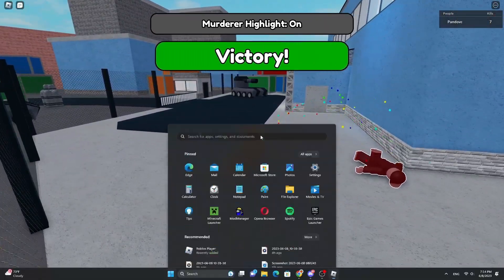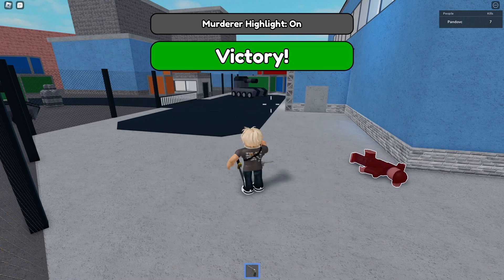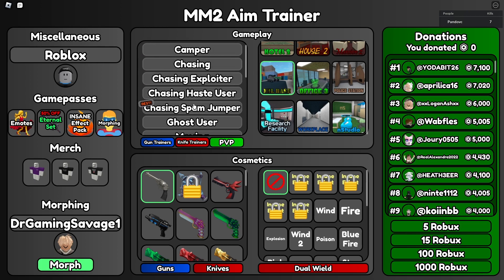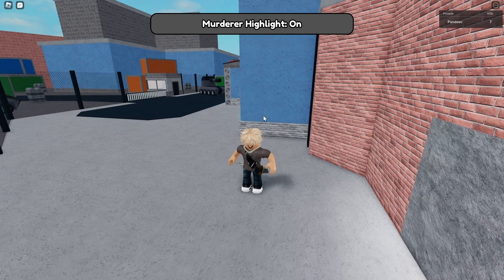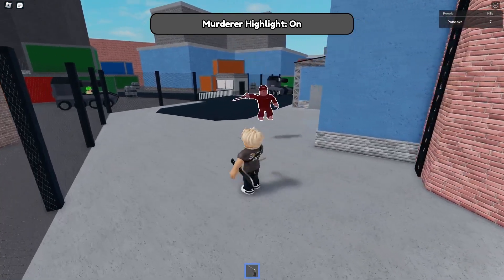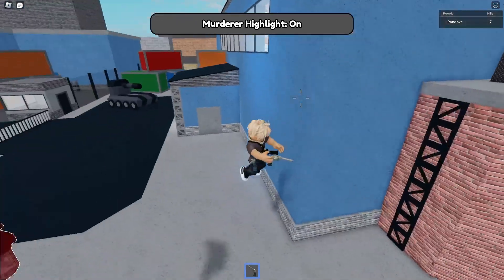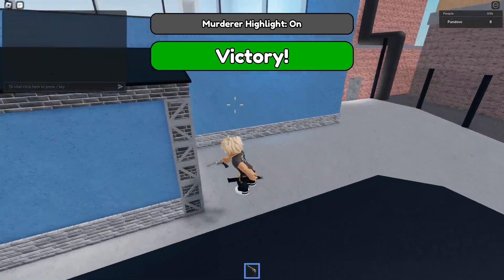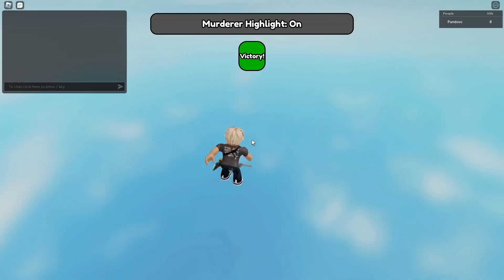I pressed the wrong thing but I'm going to try again — I will not let that slide. Finding the chasing exploiter mode again: he just spawned. Let's go — action begins now! This is a great game for practicing your aim. Let's move on to the next game.